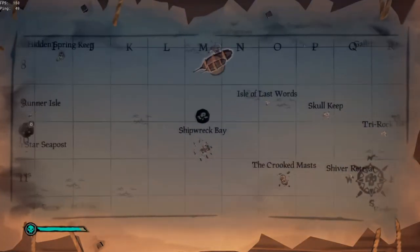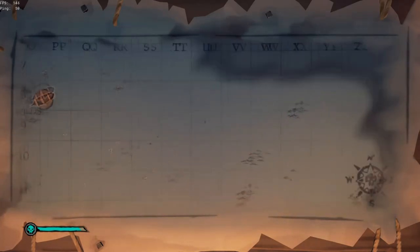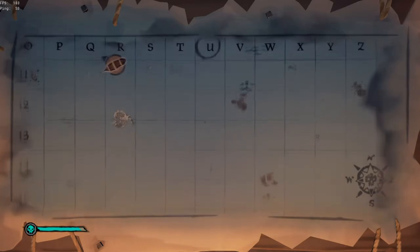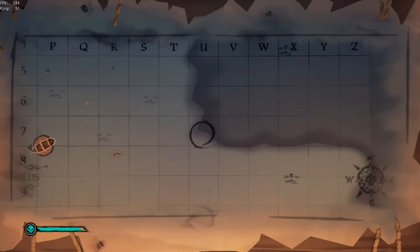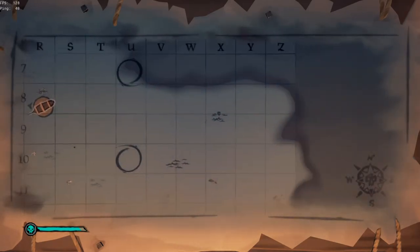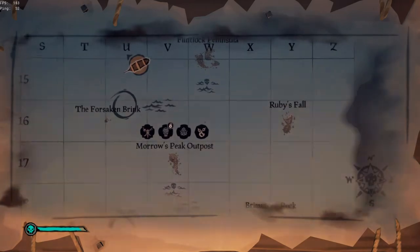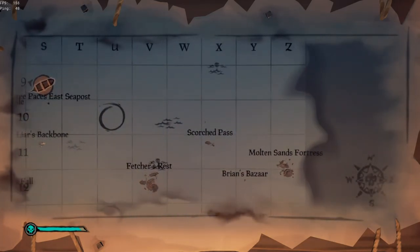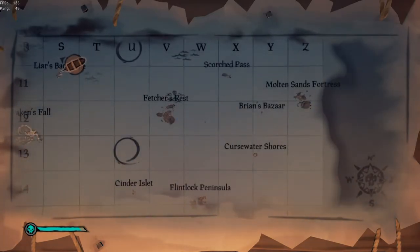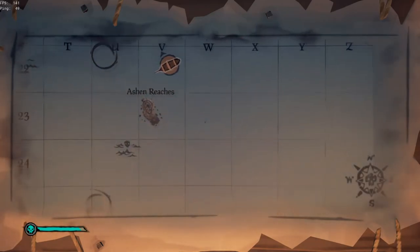Now I'm going to show you how to make a lot of money as a new player. You want to go as far east as possible to what's called the Devil's Roar — the islands are really close together, unlike the rest of the map where they're all spaced out. The Molten Sands Fortress is probably the best fort in the game — the easiest one to do with no risk and high reward. In the Devil's Roar, you can leave your ship and go do your questing without much worry.